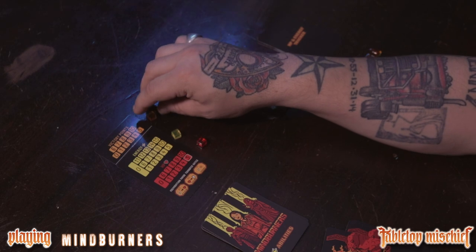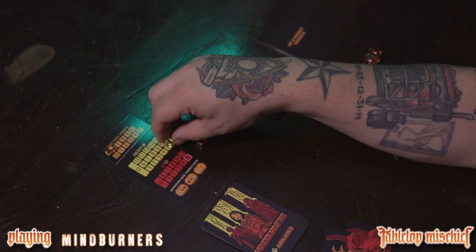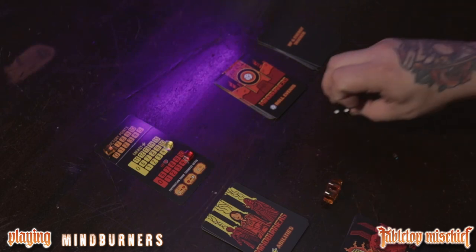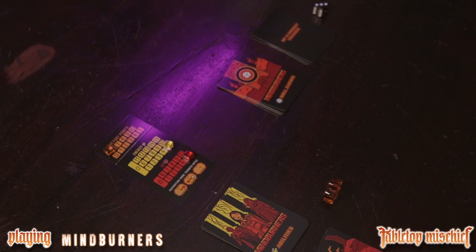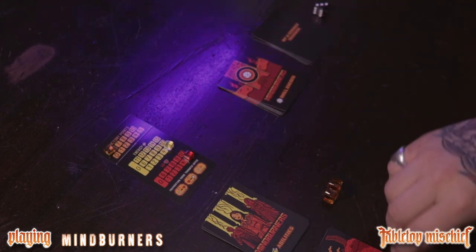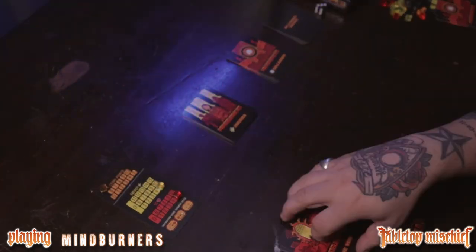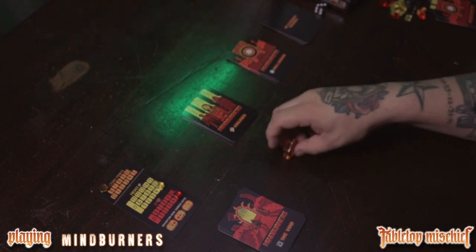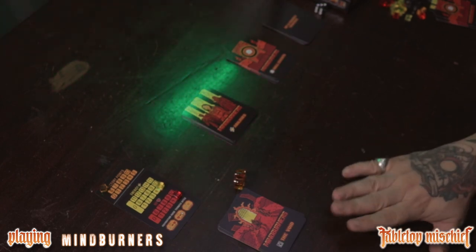We have no victory points. We start the game with five energy and we start every void run with five health. We have our die for roll events. In Mindburners, we're going to be flipping cards from the void. Let me get the void visible on camera. We're going to put our meeple at the beginning of the void.